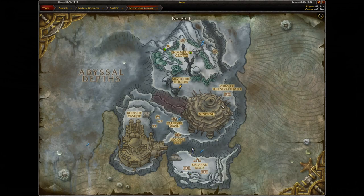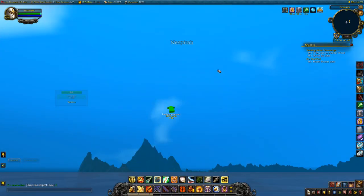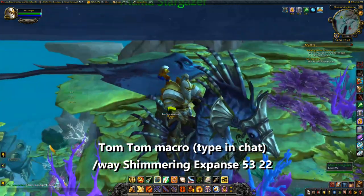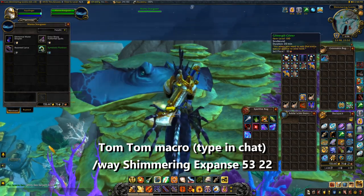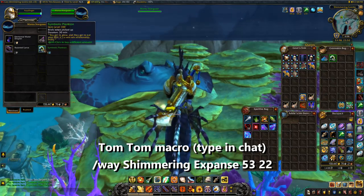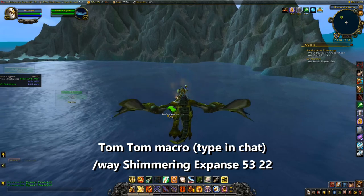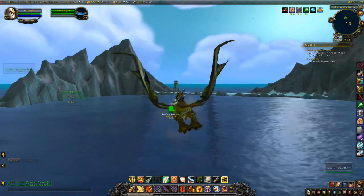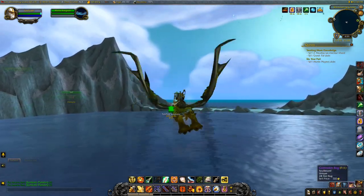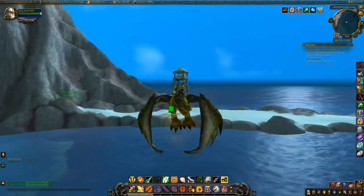At Manta Stargazer at 53,22 in the Shimmering Expanse, we can finally purchase the Symbiotic Plankton, which goes nicely with our Glitter Gill Glitter. We need 40 of these, so we don't even need to purchase the last one. That's basically the main two green items done. We need to make our way back to Sir Finlay at 44,20 — he's not too far from our position, and all the hard work is now basically done. We've got 20 and 30 minutes on our timers, plenty of time.